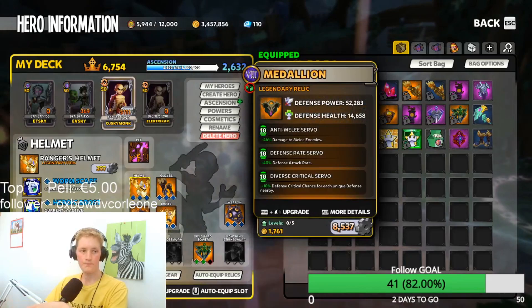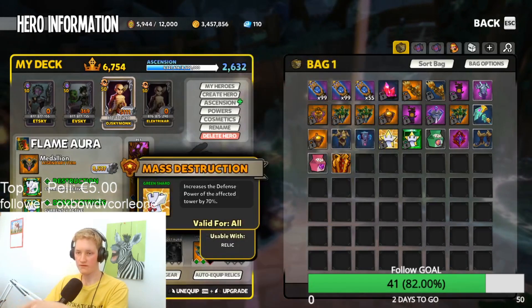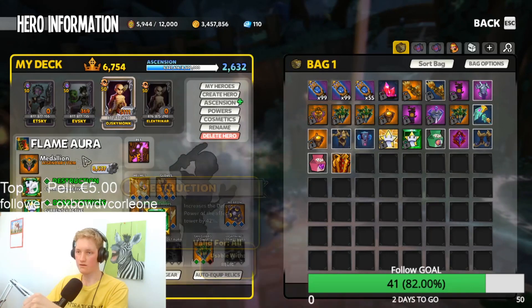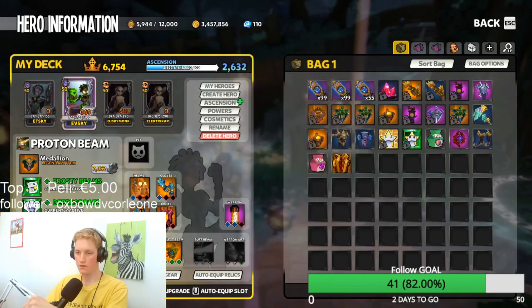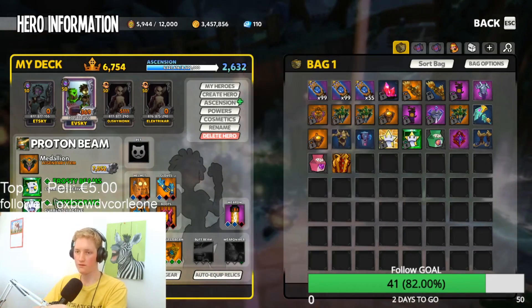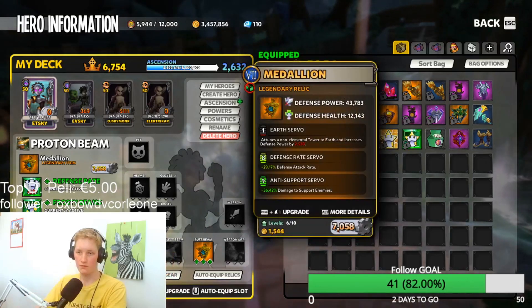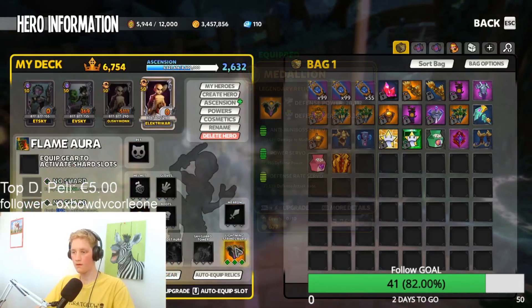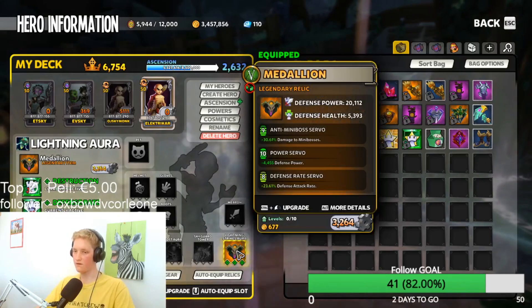For the flame I use this with mass destruction, deadly strike and destruction. Proton beam: destructive pylon, defense rate and frost beam. Frost beam same here. On LSA I use mass destruction, defense rate and destruction.